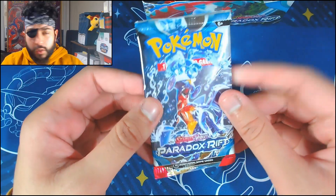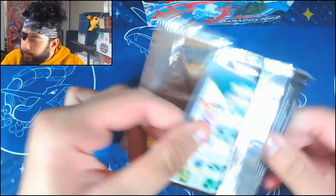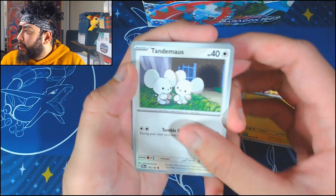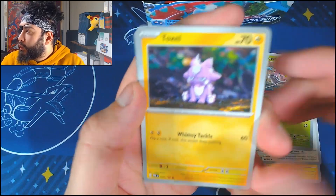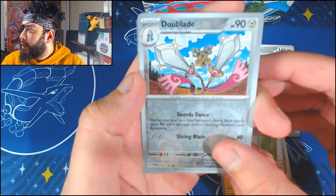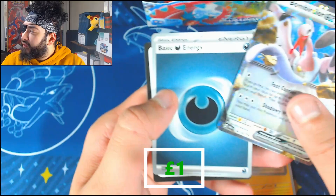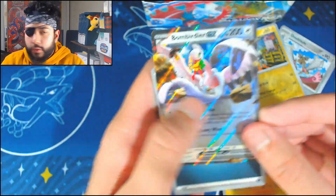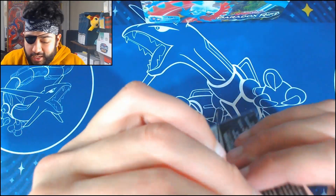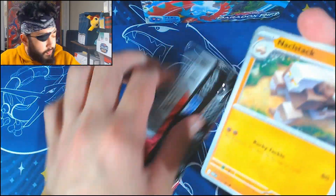Rip them straight open. Let's see if we've got Garchomp on the front. Let's see if we get something big inside. It's been a minute since I opened up some Paradox Rift. I was waiting on a big pre-order that I never got, so I had to get it from somewhere else, but no worries. So we start off with Toast Cool and Toxel, Simmsage, Norman, Orphan, Doublade, Blistle, and we get the Bombirdaway EX on the first pack. First pack luck — I like that.